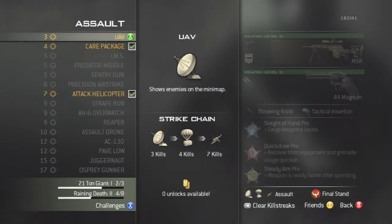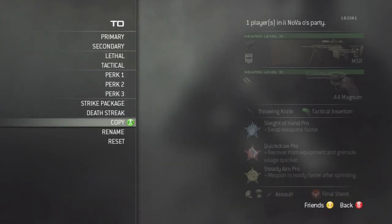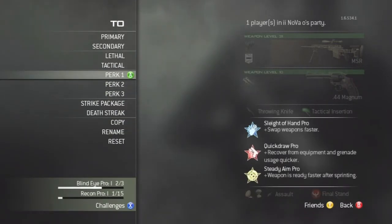No-scoping isn't incredibly easy, but Steady Aim makes it a lot easier. It doesn't really matter what strike package or death streak you use. And that is it for the quickscope class in Modern Warfare 3 — hope it helped. Please comment, rate, and subscribe.